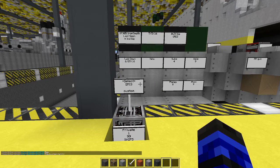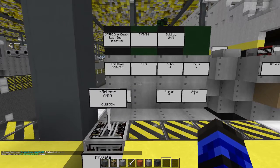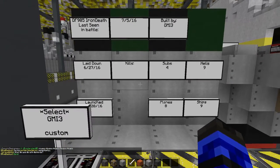Hello all, D-Wingman97 here with GMI Trace, and it's a daily shipyard review. What do we have here? The DF-985 Iron Death, last seen in battle on July 5th, built by GMI Trace, laid down on June 27th.